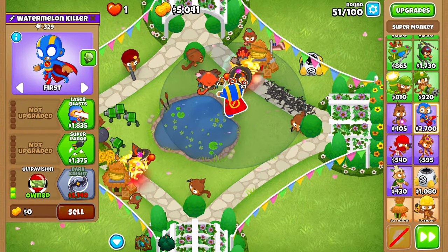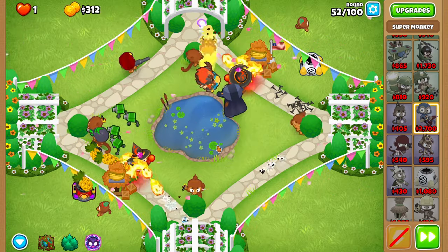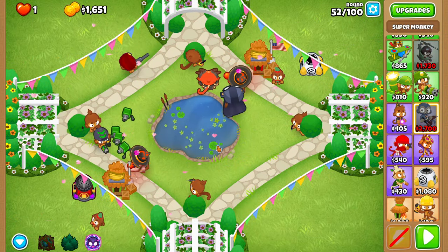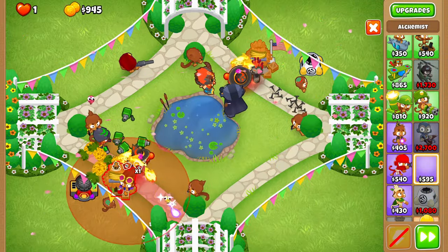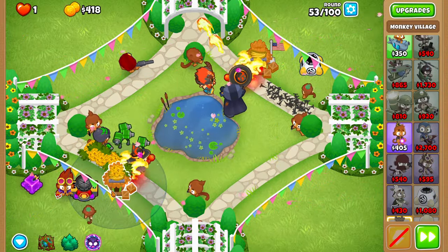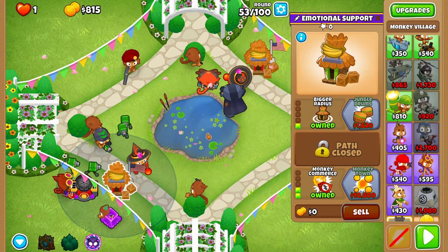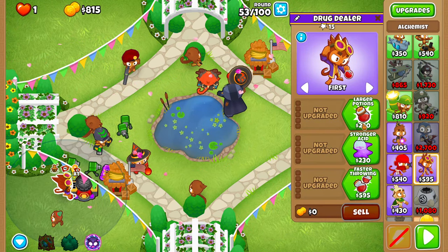The Dark Knight should also be able to hit bottom lane MOABs, which helps sometimes but also hurts sometimes. Don't cross-path it just yet because round sixty-two happens and we need it to be able to pop the purples. When you can afford it, upgrade your Spiked Balls to a 3-2-0, and upgrade your village to 1-0-2 before placing the Alchemist. You want that Alchemist to be on the left of your spike factory so it doesn't give the Acidic Mixture Dip buff to any other tower.